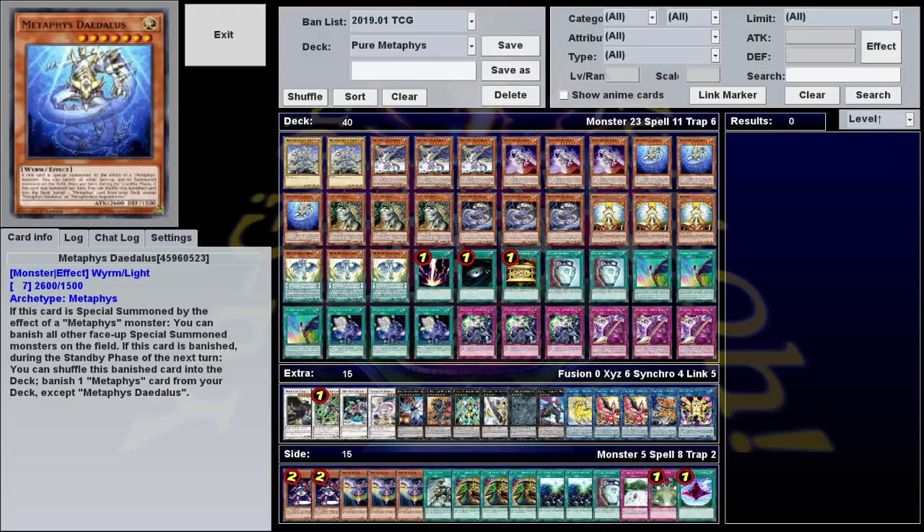The problem is it's a little inconsistent, it's prone to bricking, and Metaphys by design are kind of slow. Their whole gimmick is that they get banished, and then during the next standby phase, they do some effect. So you're playing everything one turn behind, but you do get to play a lot during your opponent's turn, which is something I love. Whether it's Crystrons or Artifacts, any deck that makes a ton of plays during the opponent's turn is awesome in my book.